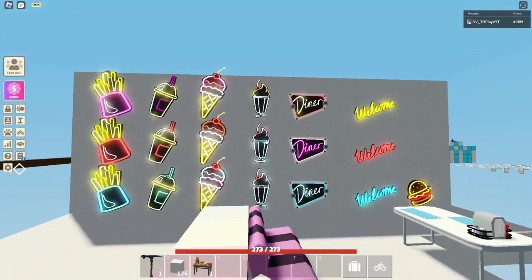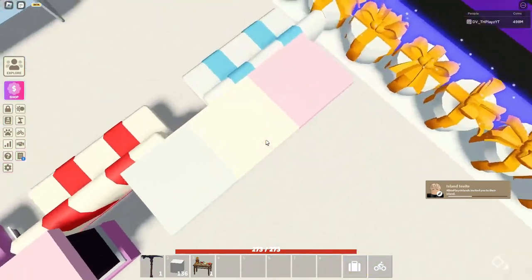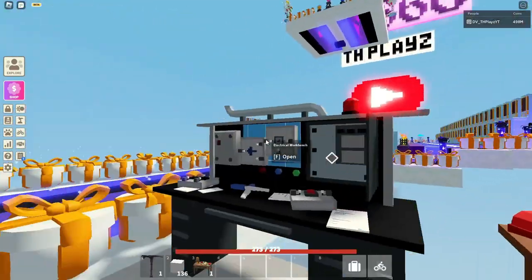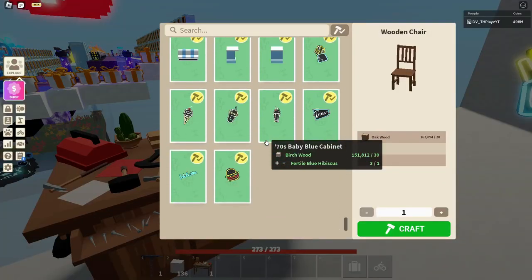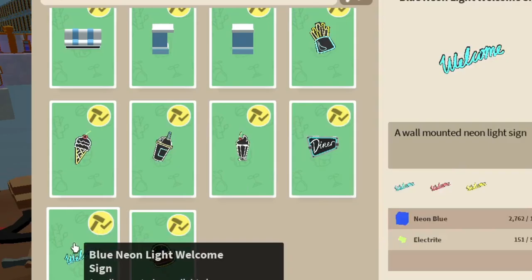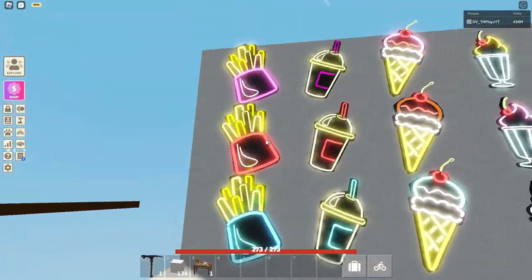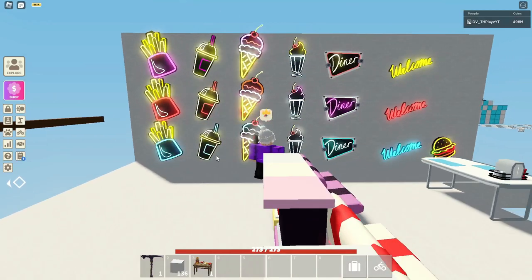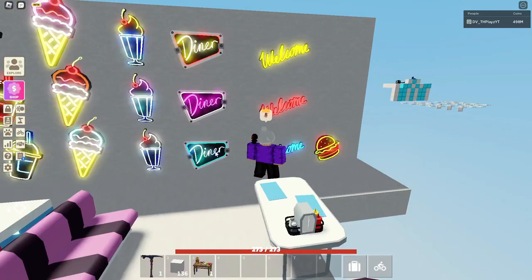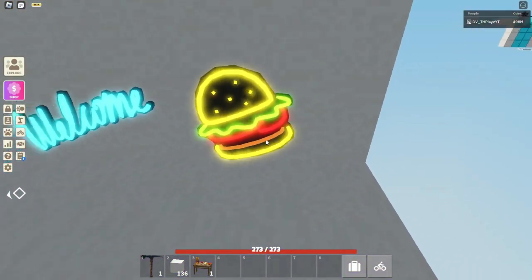Now we're going to be going over the neon signs. If you go to the electrical workbench, they used to be in here, but then there was a bug where you couldn't craft multiple variances, like these tables. So they have temporarily moved them into the furniture workbench so we can craft them. If they're not in the furniture workbench by this video, they are in the electrical workbench. But if you scroll all the way down in the furniture workbench, they should all be there. So there is a fries, an ice cream, a drink, a shake, a diner sign, a welcome sign, and a burger sign. And you can craft different variances. So they have only different variances of the fries — blue, red, and purple — and then all the different variances of the drinks, the ice creams, the shakes, the diner signs, and the welcome signs. And then you just have the simple plain burger right down there, which is really cool.